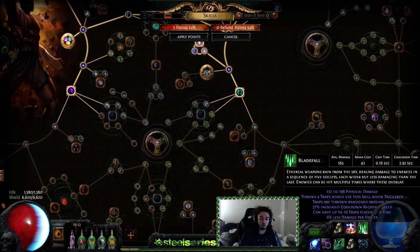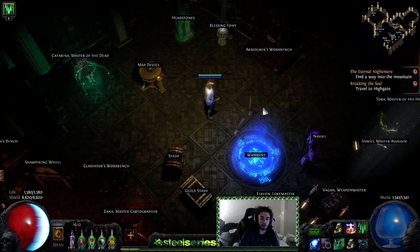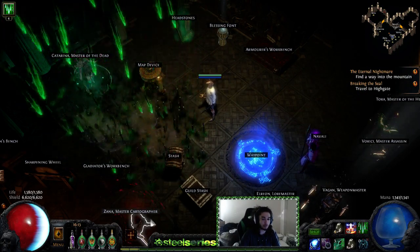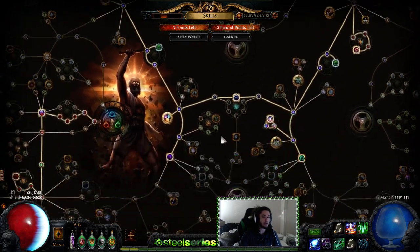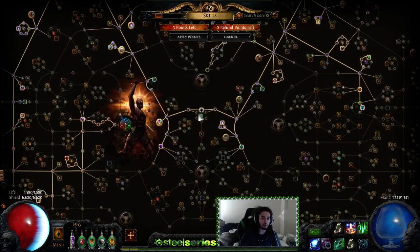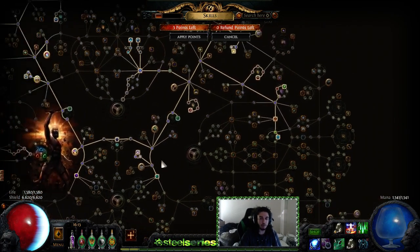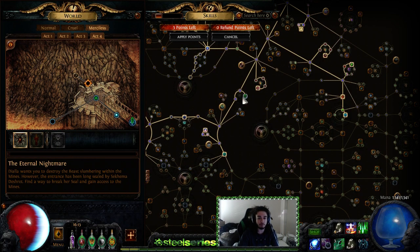They went from 7.2 seconds to - traps last how long - zero. Now if I throw them, you can see how they kind of look like Teletubbies going off like that. That's just what it looks like normally, but it's simply unethical to play a poison CI character without any Skill Effect Duration. I hope this clears up the reasoning why I don't really like where traps are. Mines are a lot more - they may seem a bit more clunky - but you save so many points on the tree, or rather it's just a huge quality of life difference even though they lack quality of life in one aspect.